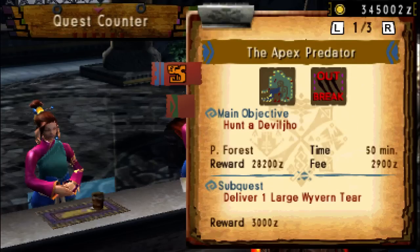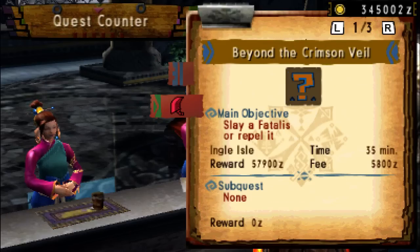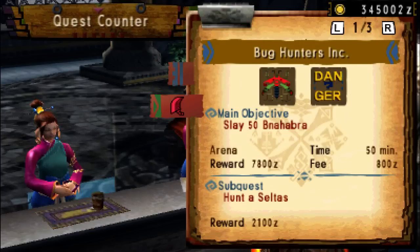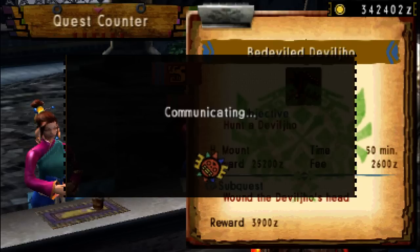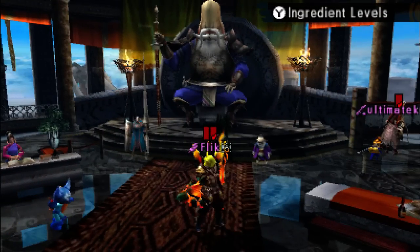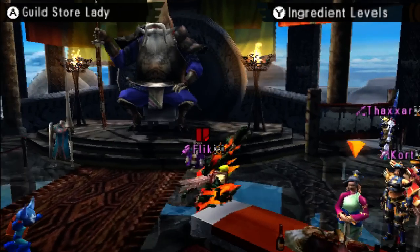Where is the Savage Devil Joe quest? Must be on page four — it's the only page I didn't check fully. I have misplaced my Savage Devil Joe. Oh, there it was on page two — of course, why wouldn't it be? The Devil Devil Joe in Heaven's Man. Zackstar's lamenting he got no Rippers. Are Rippers rare? Because I got two of them.